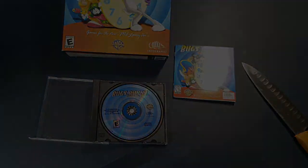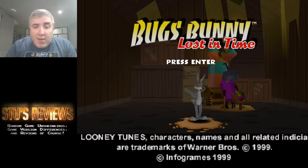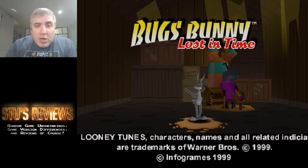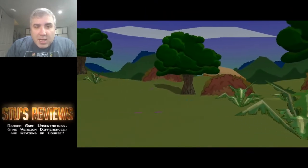Alright, here we have Bugs Bunny Lost in Time — I've skipped the developer logos. This game ran without a hitch on Windows 10. The setup program is really great — you can set windowed mode, choose from lots of different resolutions, and select between hardware 3D or software 3D. The default hardware 3D didn't actually show Bugs Bunny on screen, but the software 3D mode works fine. Let's start the game — it's a typical PlayStation game with some good voice acting.